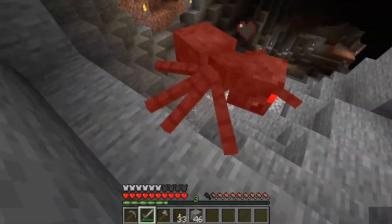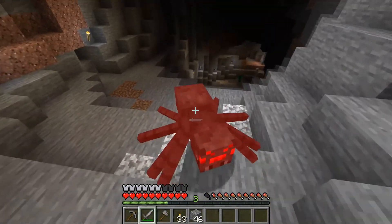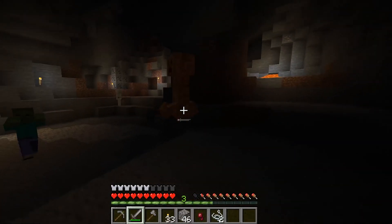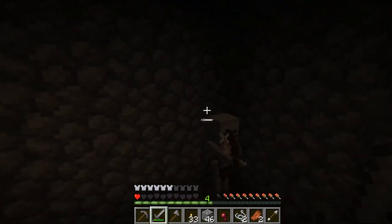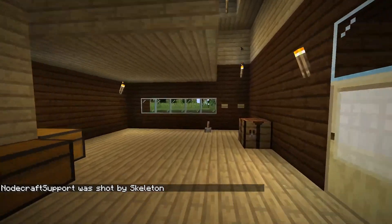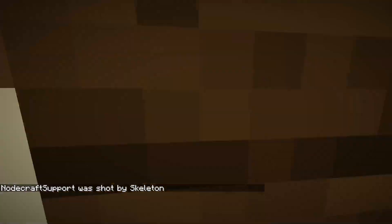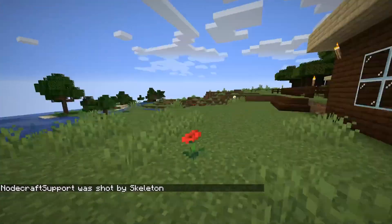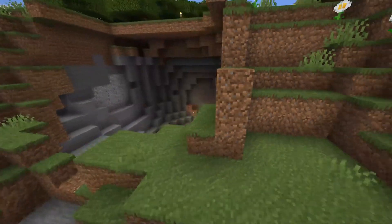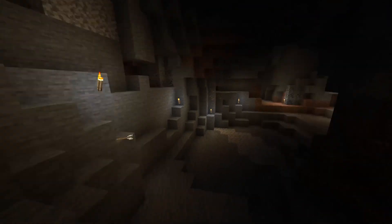Hardcore isn't technically a game mode, but rather a modifier to the survival game mode. The difference is the difficulty is permanently set to hard mode, and when a player dies, it's permanent. The only choice from this point is to delete the map and start over, or the player will be sent into spectator mode. On a server, if someone dies they can get banned, and if everyone on the server gets banned, then the world for the server will be deleted. I don't know about you, but everything about this terrifies me.